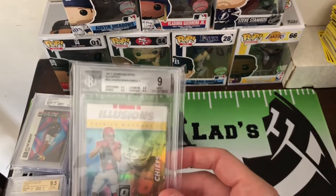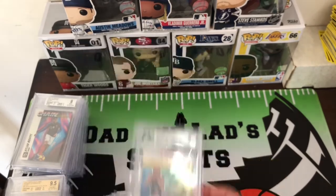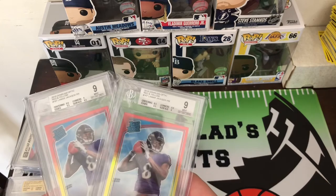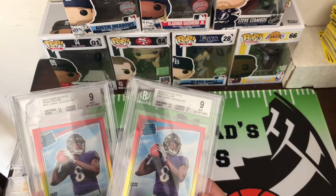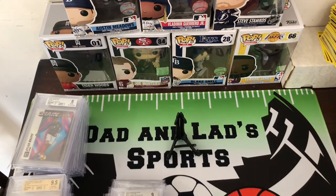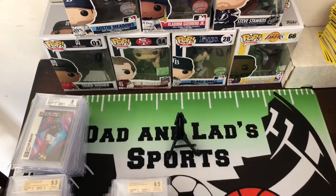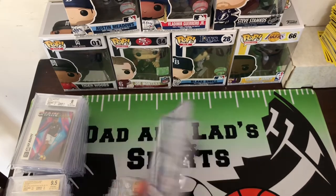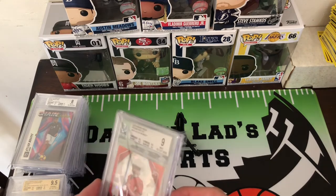This next one we got is Patrick Mahomes BGS 9. This is the Optic Illusions with Len Dawson. Here we got two Lamar Jackson red-yellows from Donruss Optic — these are rookies, and both of those got 9s. Here's a base optic of Lamar Jackson that got a Gem Mint. Here's a couple red cracked ice Daniel Jones — both got 9s. And a Kyler Murray cracked ice got a 9 as well.